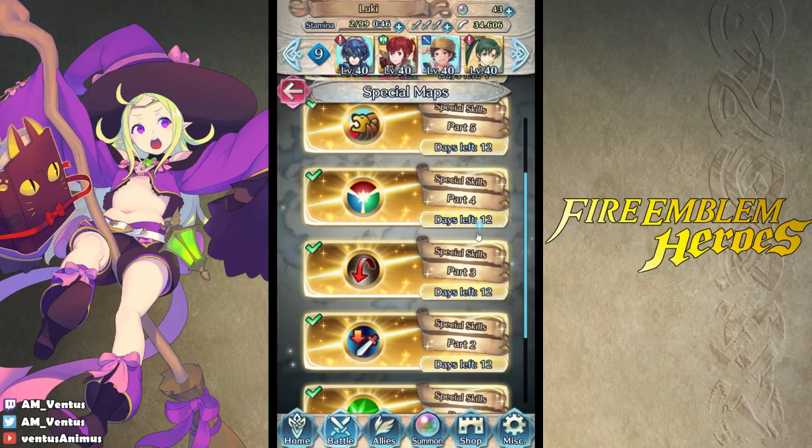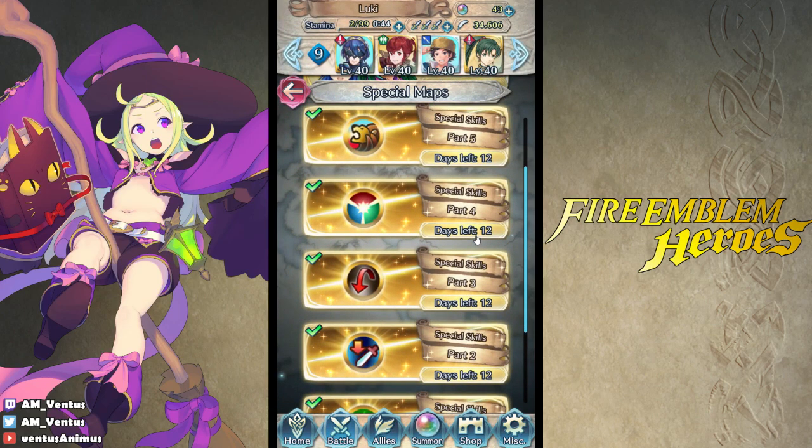That is it for the special skills maps — pretty fun, gimmick versus gimmick. I guess I'll just do my summon now and hopefully Arena will turn out well this week, better than last week. That was horrible — using a player phase skill on an enemy phase unit that enjoys counter-post. Bad idea. Alright, anyway, that'll be it for this video. Thanks for watching, hope you enjoyed it. I'll see you guys next time for more Fire Emblem Heroes. Have a nice day.